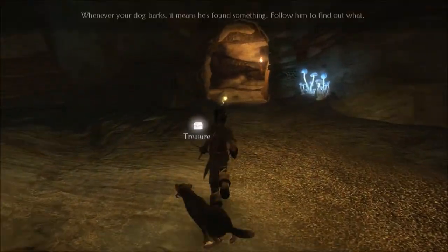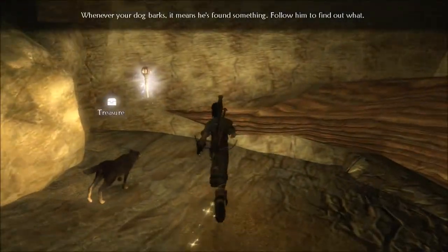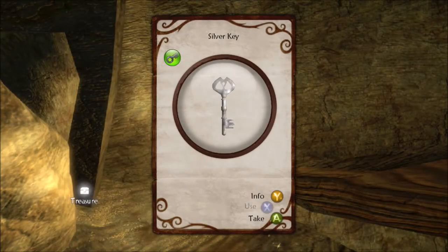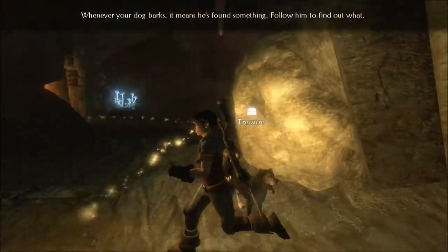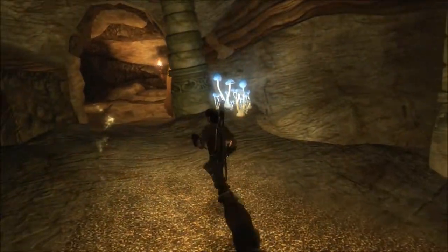Alright, onward we go. Whoa - treasure! Another silver key. Man, I'm just swimming in them today. Holy shit. It means he's found something - that's usually a good sign, he's trying to tell me something.